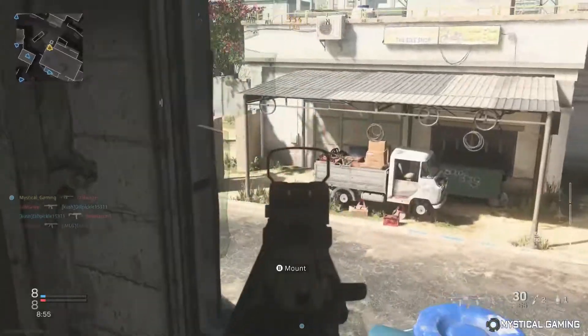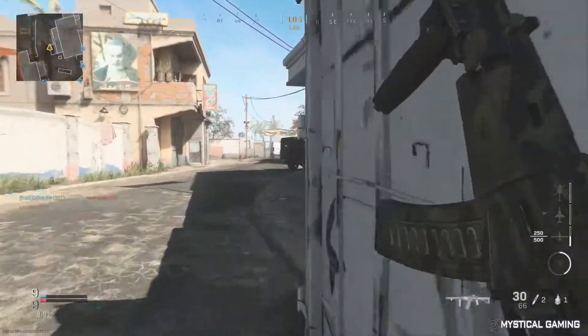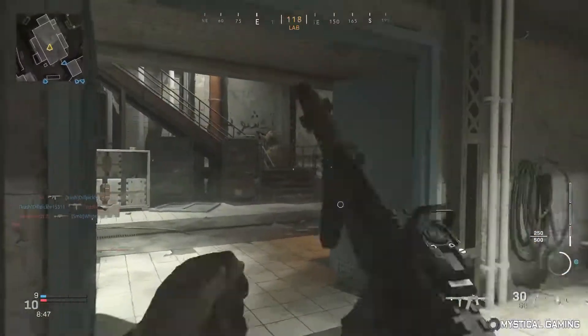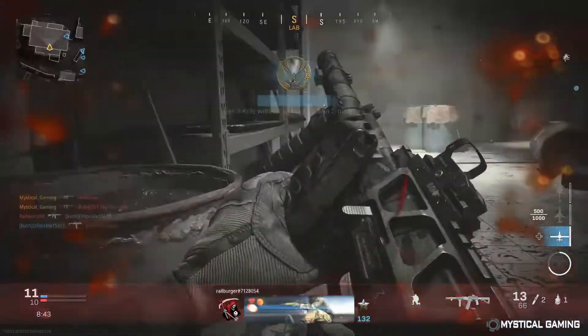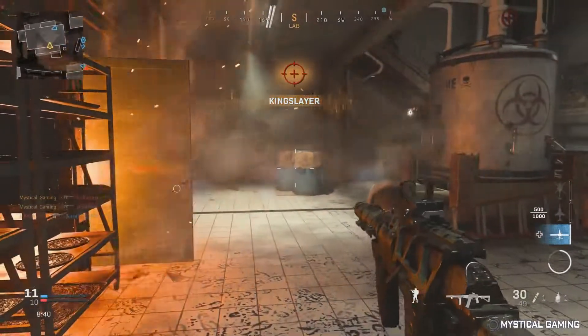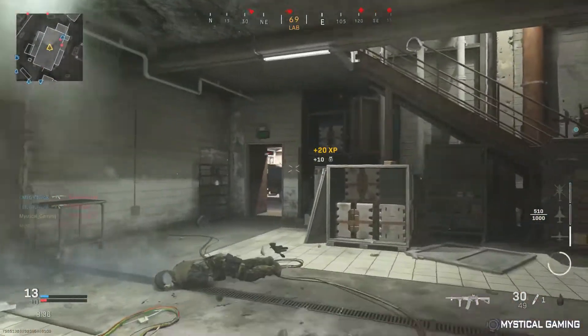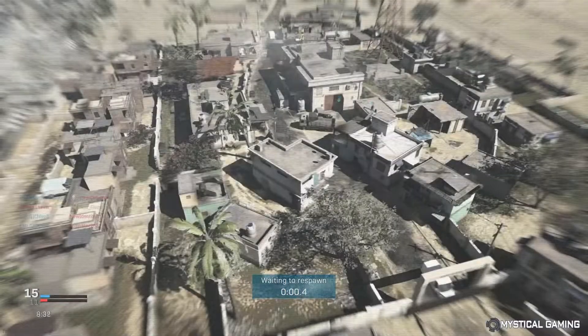Enemy at the courtyard! Target down! We are in command! UAV is ready for flyover! Come in actual! Send that recon! Enemy incoming! UAV beginning flyover! Radio good!